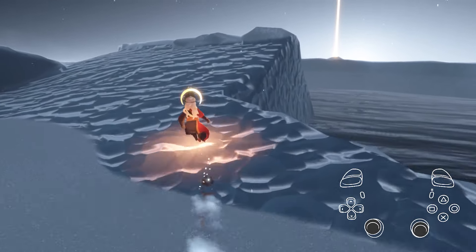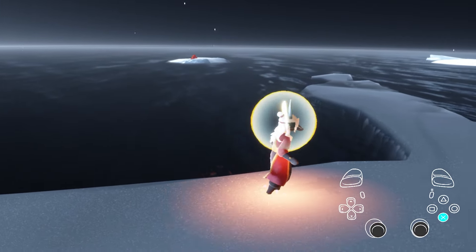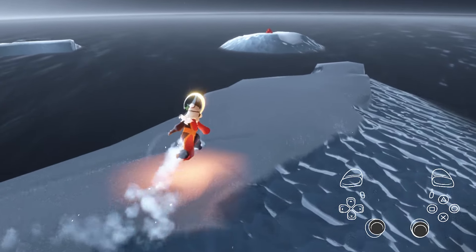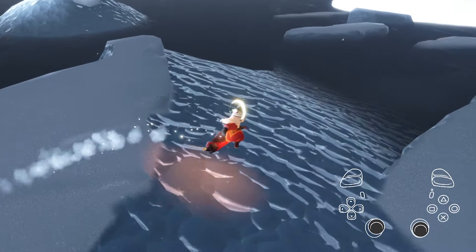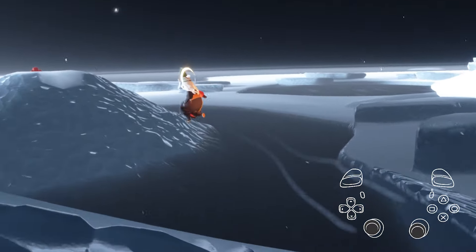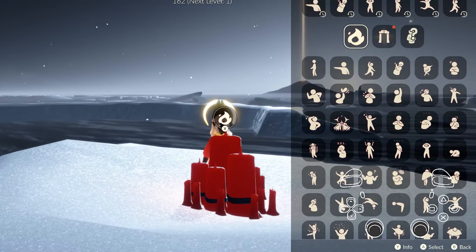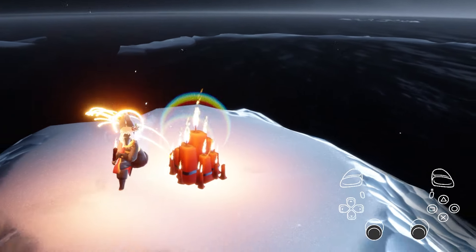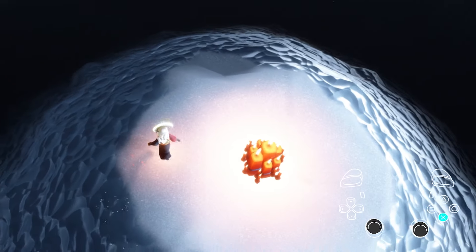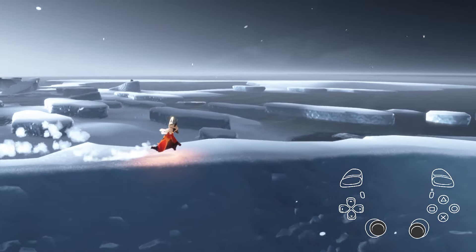Once you make it up this crescent-shaped piece of land, you can grab this candle cake or continue the trial. To get this candle cake, use the ice on the side of the hill — jump once on the ice, then jump again at the very edge and send it straight across. If you have the momentum and the tide is right, you'll sail right into the candle cakes. Now for the biggest time save of the trial — activate a checkpoint by walking to the very end of this crescent in case we mess up on the next part.